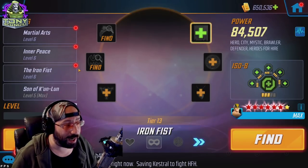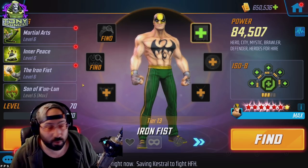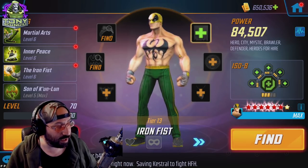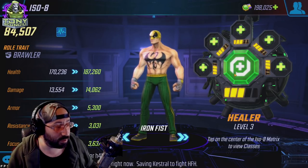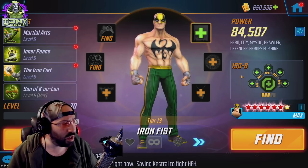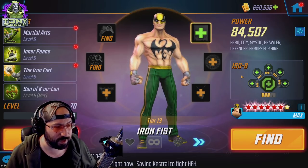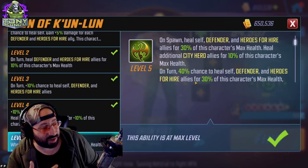Starting with Iron Fist — the good news is he hasn't changed much and his requirements are very low. Obviously the stronger he is the better, but we don't have to worry too much about gear tier investment. He's a little more important than Luke Cage but not the most critical member. For ISOs, Healer makes the most sense since he's kind of the only healer on the team.